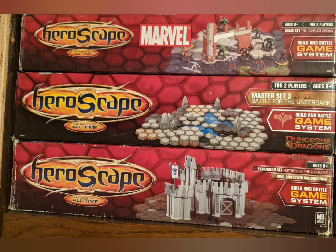Underneath that we have Master Set number three, Dungeons and Dragons Battle for Underdark, which is the D&D themed version of HeroScape. It adds D&D monsters and characters like Dark Elves and a Black Dragon, some new terrain pieces — little mountains, water tiles, and objective tiles you fight for. And underneath that we have the HeroScape expansion set, Fortress of the Archkairi, which adds a castle to the game. You can build it — it has a bunch of modular pieces, ladders, and all of that kind of stuff, making it a lot of fun.